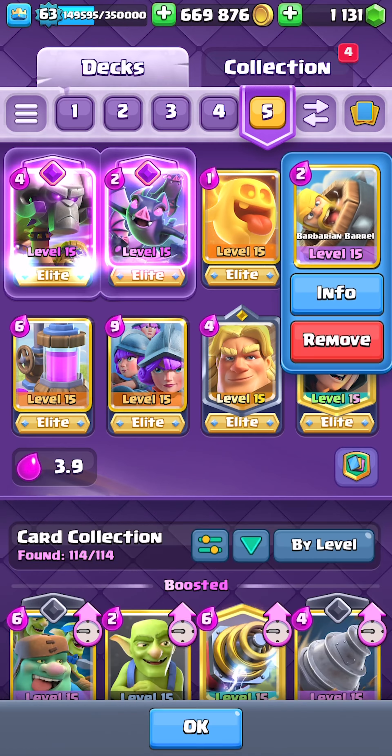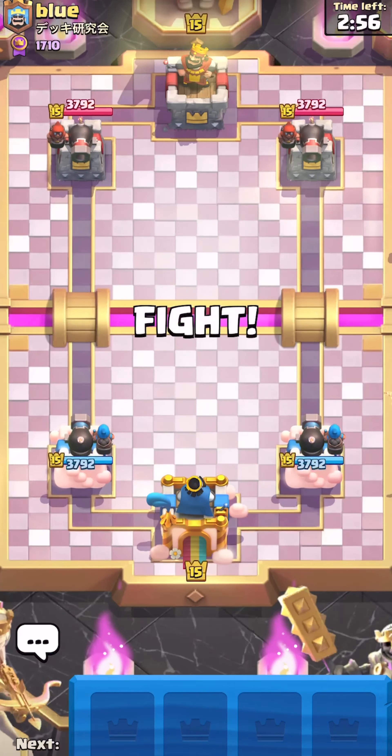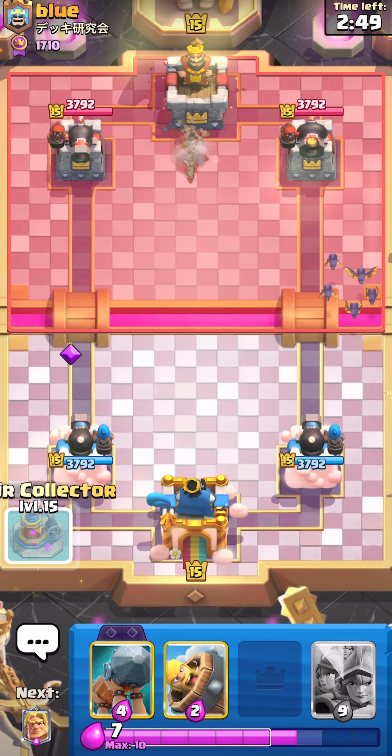The reason I prefer Barbarian Barrel instead of Evolve Zap currently is because Barbarian Barrel can counter Evolve Firecracker every time you use it correctly. The Evolve Zap can only counter Firecracker if you use it at the right time, which is ridiculous.